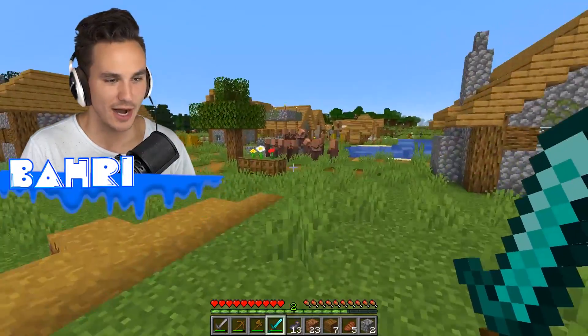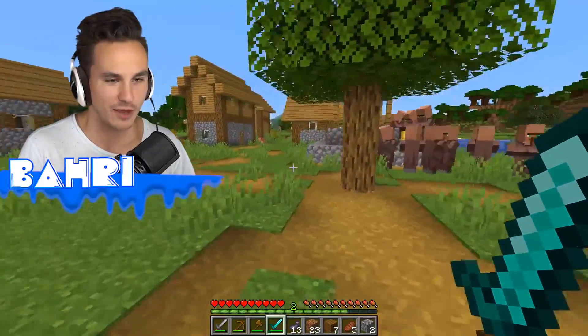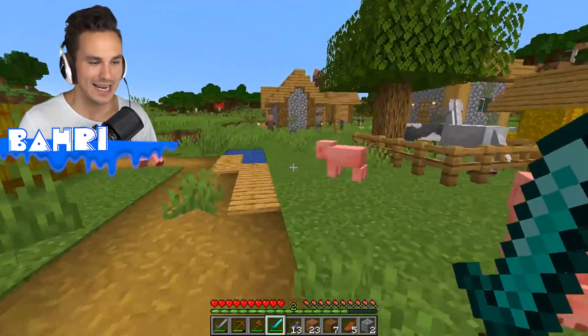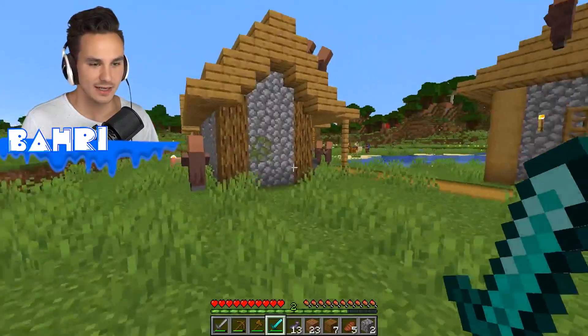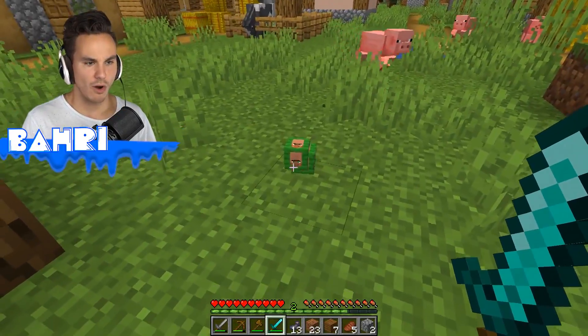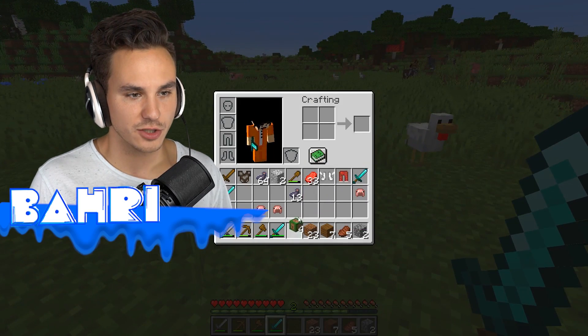There's a lot of villagers, so we need to pick off ones where the others won't see. Like this guy over here - one villager, nothing to see here. He dropped villager planks. What can we do with the villager planks? We can craft a stick and a crafting table - so far they could be used as normal.